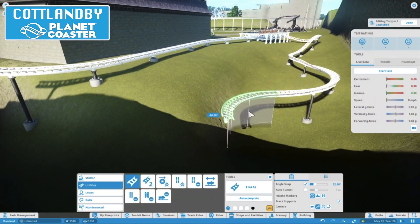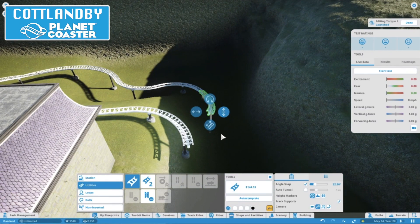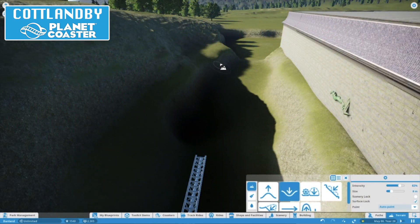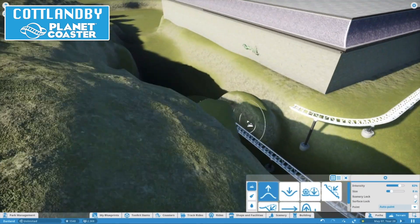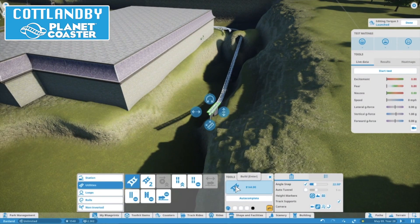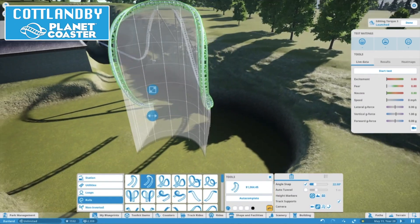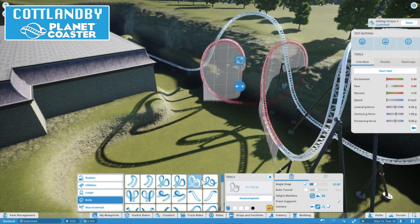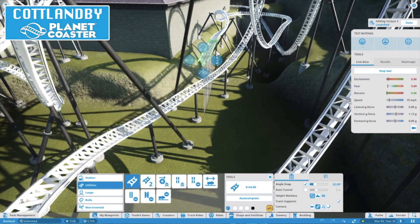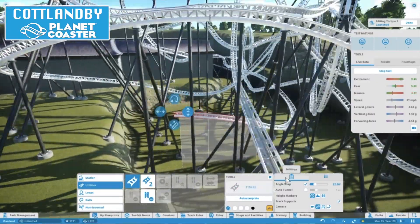I had a coaster here before but ended up demolishing it because it just turned out to be absolutely pants - really, really bad. So I'm putting a new one in now. The idea is it kind of goes off down into a cave, you are launched, and then it goes into a big huge steel structure. We start with a little bit of track before the main section, then a cave exit, and we go up into a top hat - more of an airtime element.